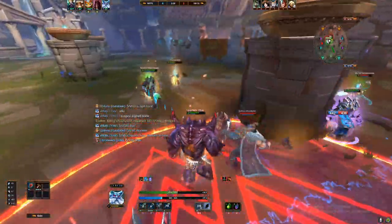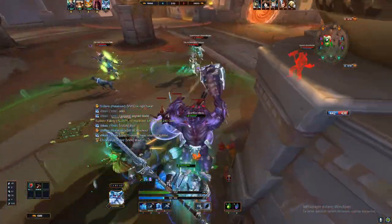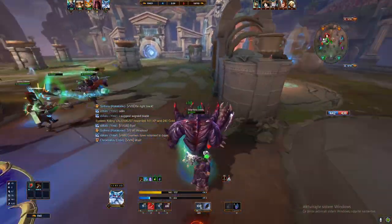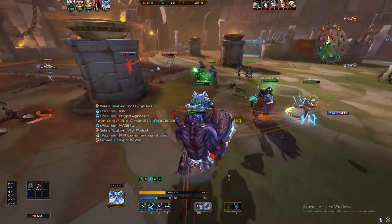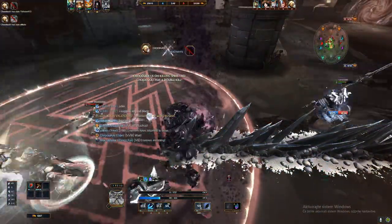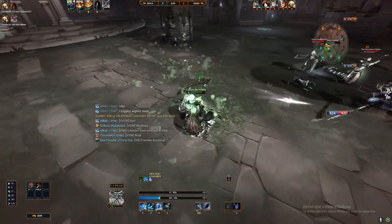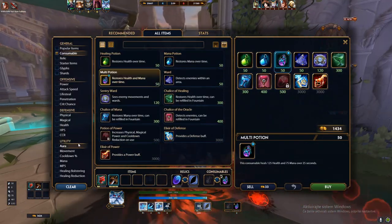We have to slow these guys down. Now we have Winged Blade proc — it's so much better, now we can engage every time we want. We need to reset fights often. This is what Arena is all about — resetting fights often. A good Arena team will reset fights often, push when you need to push, and retreat when you need to retreat. That's why it's so important to have a good shotcaller.